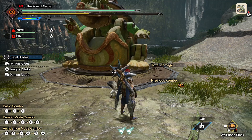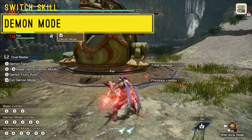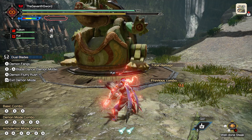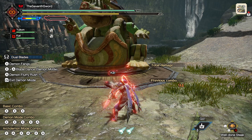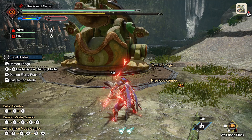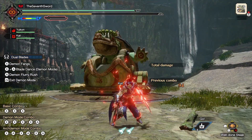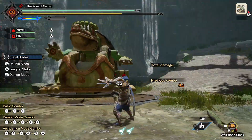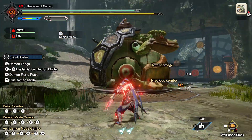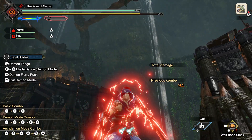Now let's discuss demon mode. Demon mode is vital to the dual blades — pretty much everything revolves around it. It's all about building the arch demon gauge and going in and out of demon mode at the right moments to execute your attacks properly. In demon mode your character takes a completely different stance — much more aggressive. Outside of demon mode you're just running around with two swords, but in demon mode everything changes.